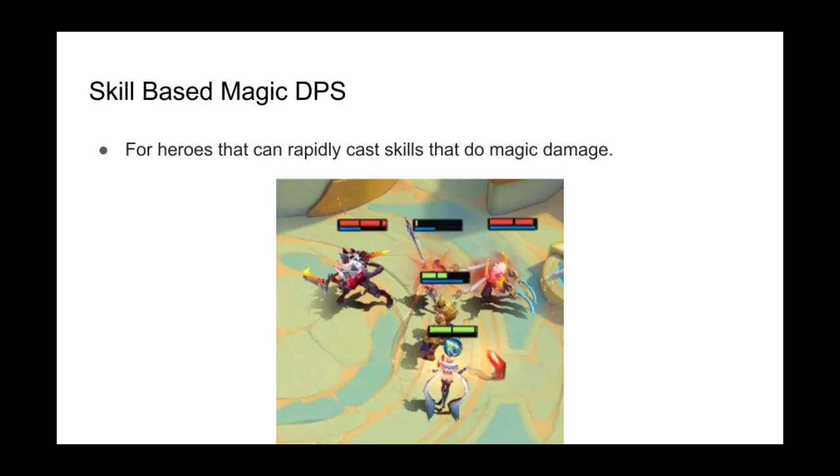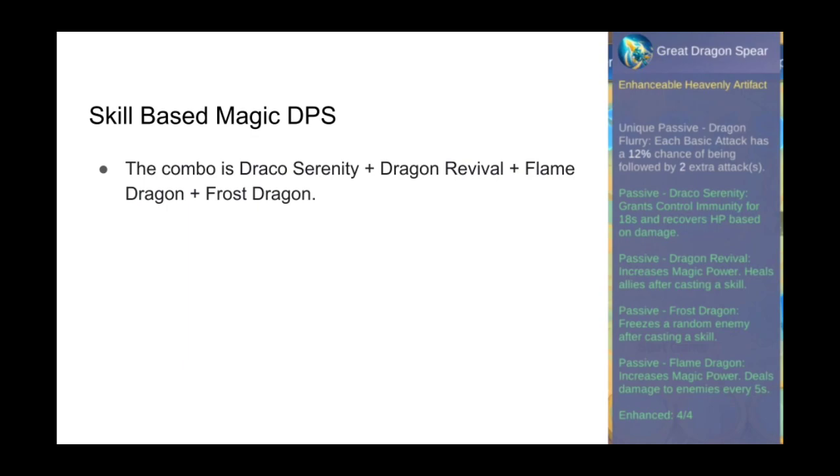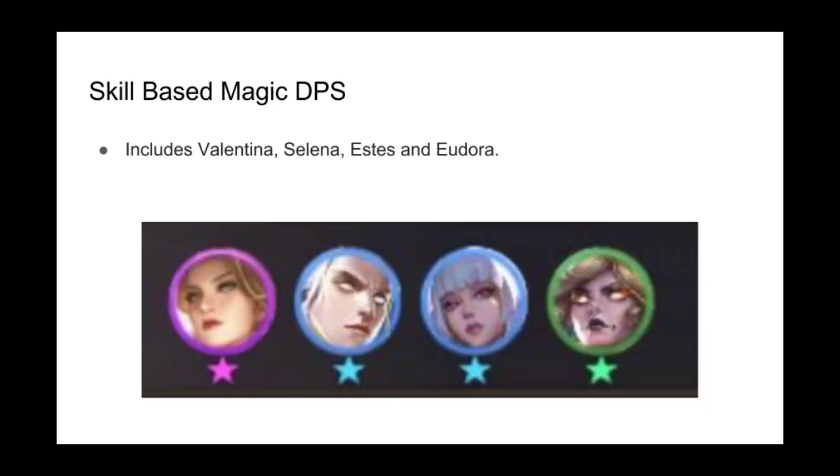The first combination is geared towards enhancing heroes that rely on rapidly casting skills to do magic damage. The effects used are Draco Serenity for sustain and CC immunity, Dragon Revival to heal allies, Flame Dragon to deal extra damage, and Frost Dragon for extra crowd control. The best heroes for this are Valentina, Selina, and Estes, who have a mana requirement of 75 for their first and subsequent casts. Elementalists with rapid fire skills like Eudora, Luo Yi, and Angela are also a good fit.